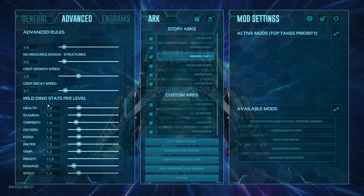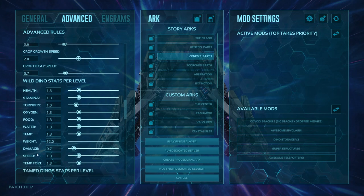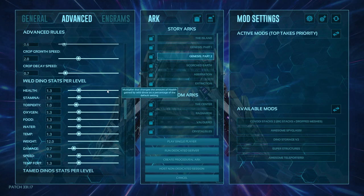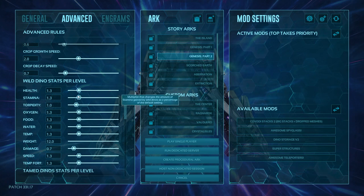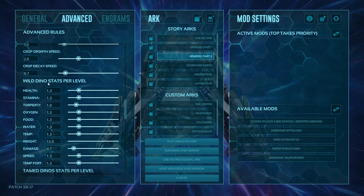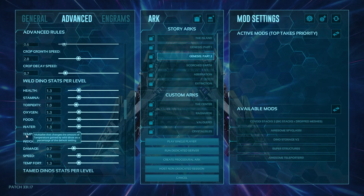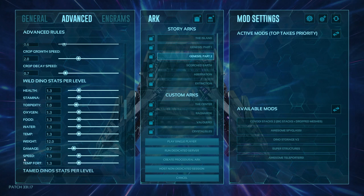Now we get to stats per level. For all of these, higher numbers mean higher multipliers — decreasing them lowers the multiplier. For example, if you set health to 4 you get four times the health per level; set it to 0.5 and you get half. Stats available include health, stamina, torpidity, oxygen, food, water, temperature, weight, damage, speed, and fortitude.